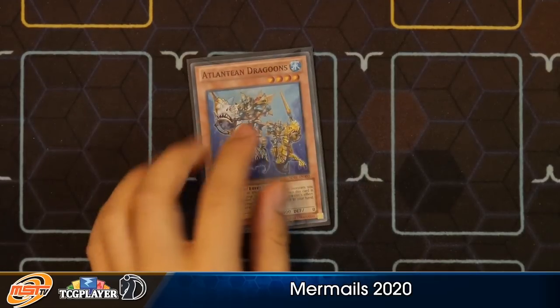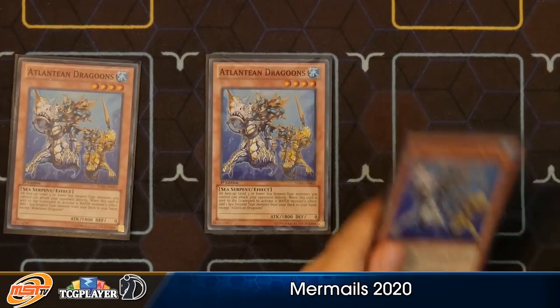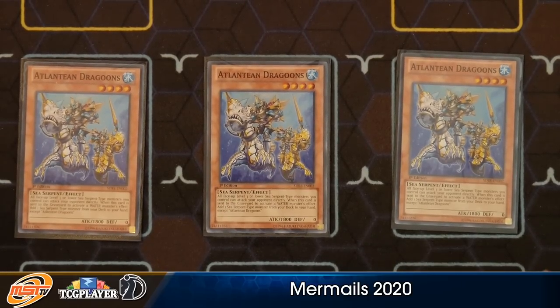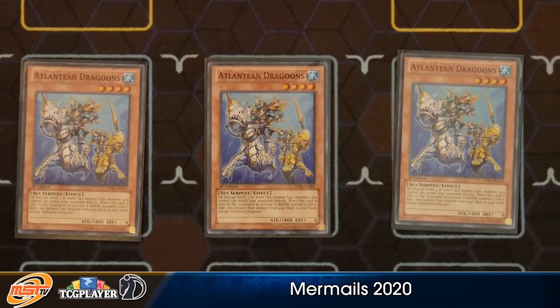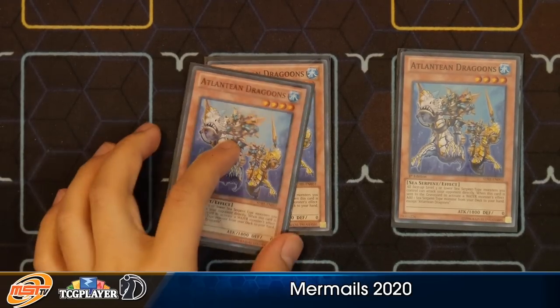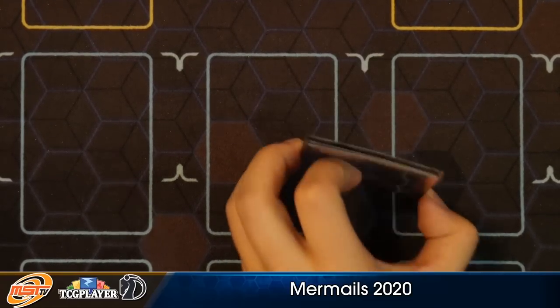Of course, I played three copies of Dragoons because that's the best card in the entire deck. It was limited for a reason — because it's not once per turn on the search, and you can just dump all of them into the graveyard. It's also level four, and if it's sent to the graveyard as Xyz material, it still counts as triggering its effect because it was still sent by a water monster cost. That's why this card is so lovely. It's busted.